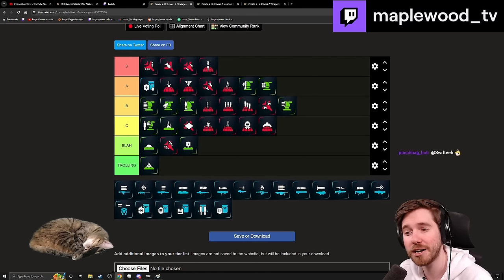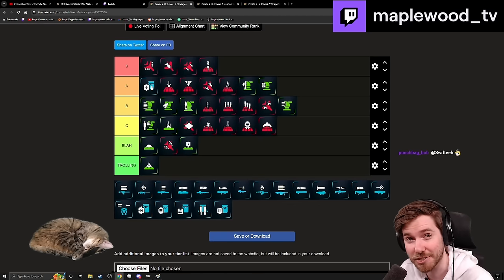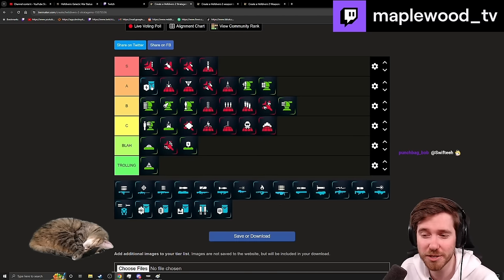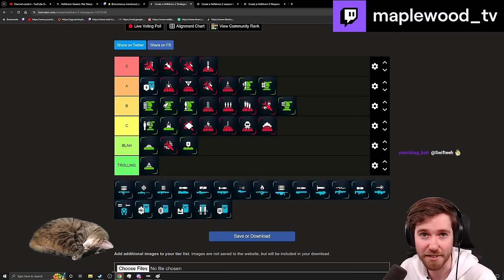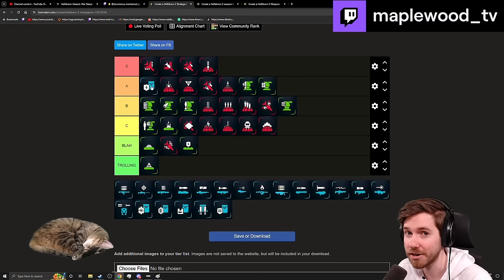I played quite a few Bile Spewer missions today and died to one mortar the entire mission without the Shield Generator. Mortars were landing very consistently close to me but doing maybe half my health. I was wearing light armor — very interesting results after the recent changes.